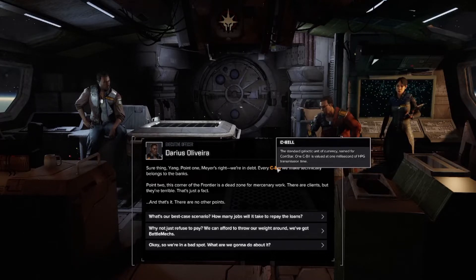One C-bill is valued at one millisecond of HPG transmission time.